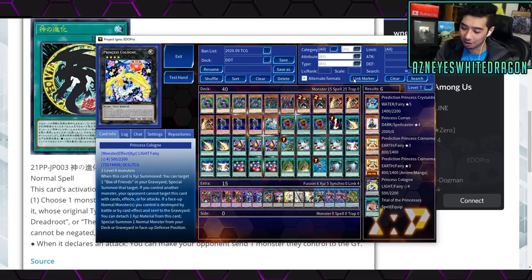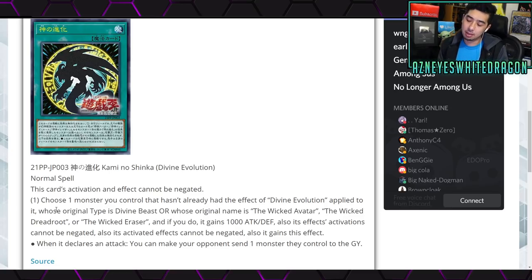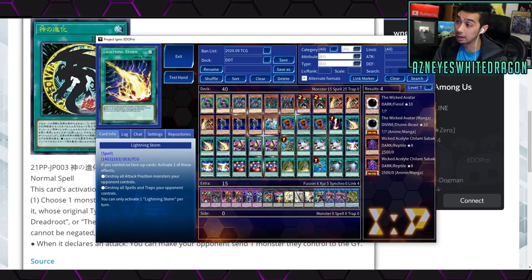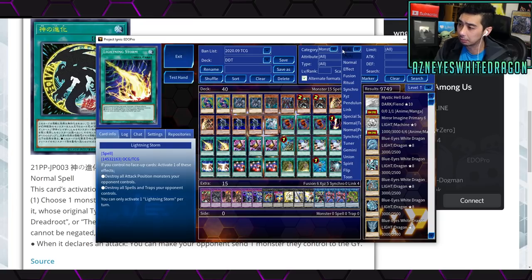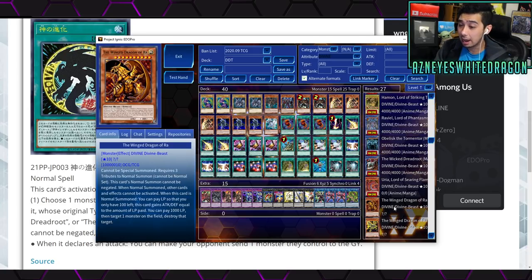I really wish this was a quick-play so you could activate it during your opponent's turn for extra protection on your Egyptian Gods or divine hierarchy monsters. The Wicked Avatar support is cool — as a kid you see it and think it's amazing, but in a real duel it's hard to get out and keep alive in 2020. The Wicked Avatar requires tributing three monsters; your opponent can't activate spells or traps until their second turn after it's summoned, and it's always 100 points stronger than the strongest monster on the field. The 1000 attack bonus is nice, and protecting its activations from negation is great.